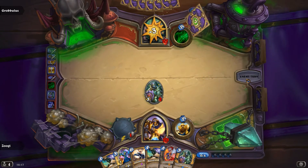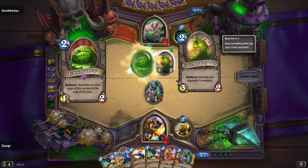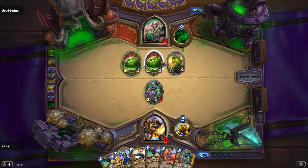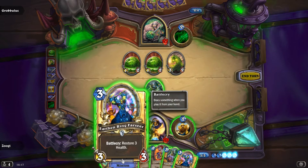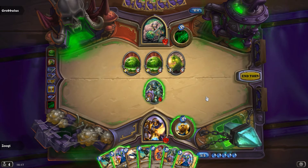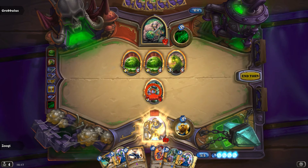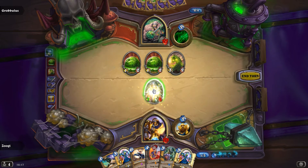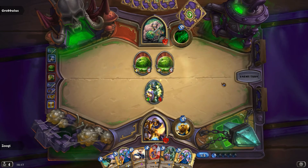We're going to Truesilver that and attack him in the face. This is already going smoother - we didn't get Mutating Injection. That's alright, we can deal with this. We've got two Farseers, that's always good news. I may actually Kings this to keep it alive. We didn't really get to play our Kings, because we want to get our big guys out as soon as possible. We don't want him to overflow the board. So we're actually going to Kings up and hopefully trade with a lot of things he can throw at us.